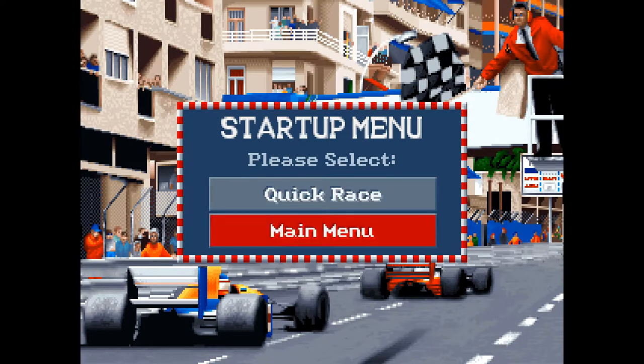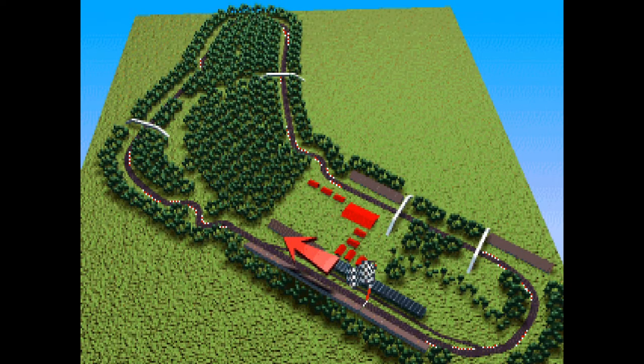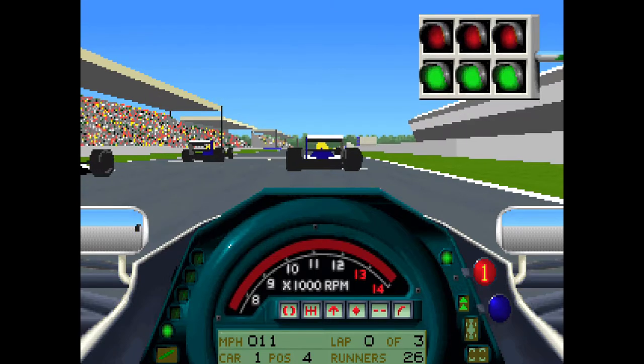You've got an option here between Quick Race and Main Menu. Quick Race will just get us straight in and I'll show you the basics. We'll start in Monza — I'll completely mess it up, it'll be good fun. We're Carlos Sanchez. They couldn't use the actual names, but I'll get to that later. The car colourings and the lineups are good. I'll start my 20 minute timer and we'll get going.